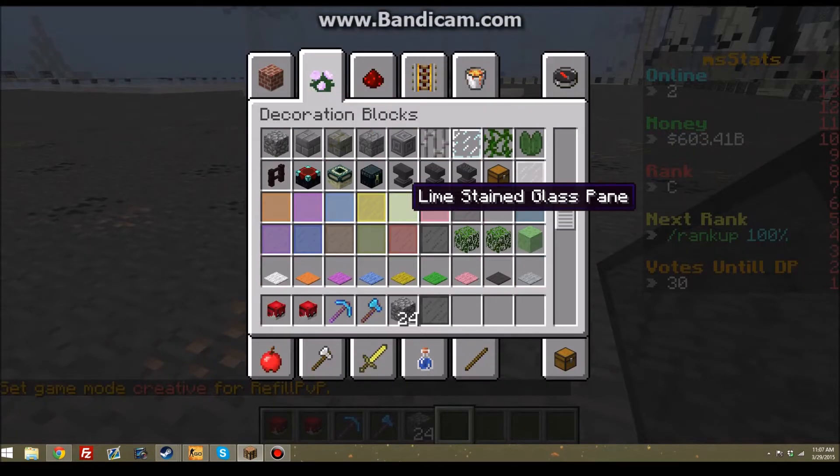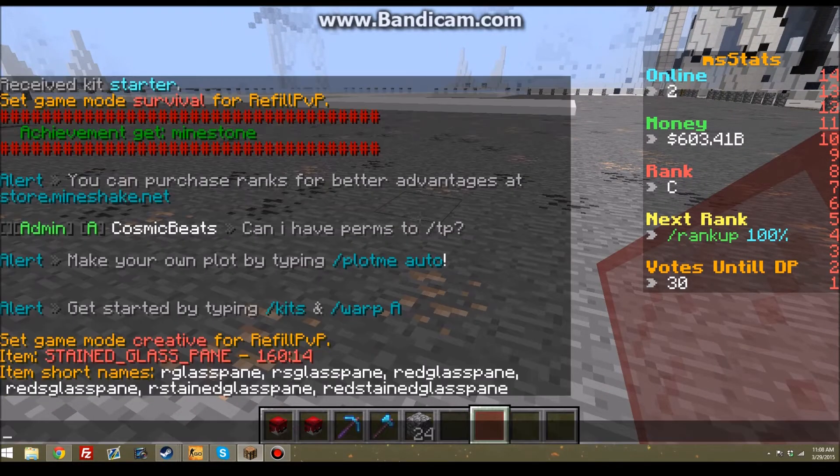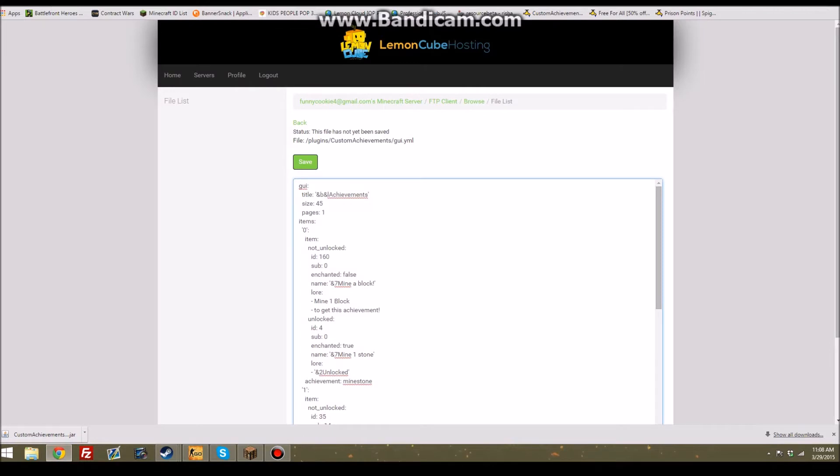Let's do a red glass - that would look more good. And then when it is unlocked it will be okay. Mine one stone - yep. Lore: unlocked. Mine - Miner's Dream. Okay, save that really quick.